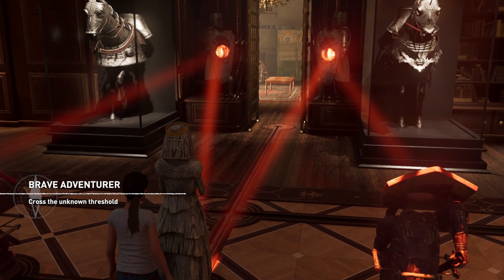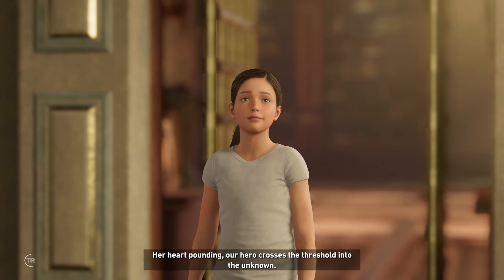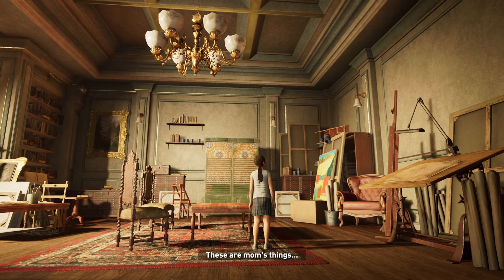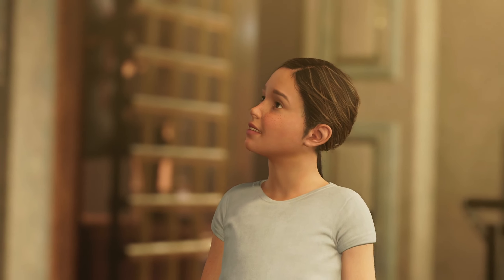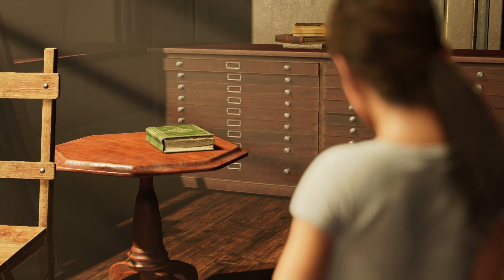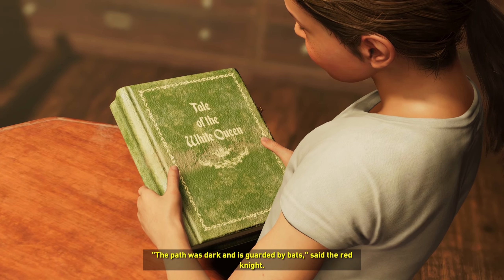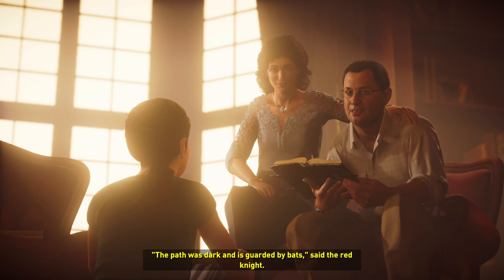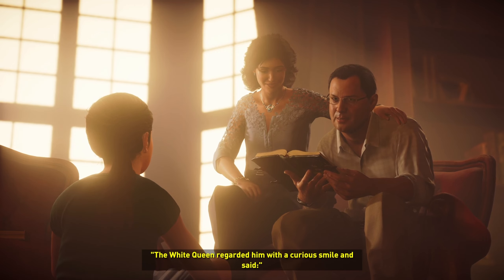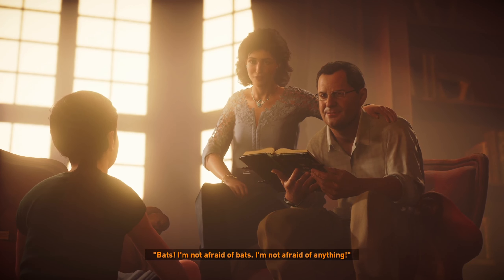We got this door opened, and it seems there are mom's things. Oh my god, I don't want to cry — these are mom's things. Just a memory. Please, I don't want this to be an emotional flashback. That's awesome — both of them reading a book to the daughter. That's a beautiful memory. Lara says: 'I'm not afraid of bats, I'm not afraid of anything.'